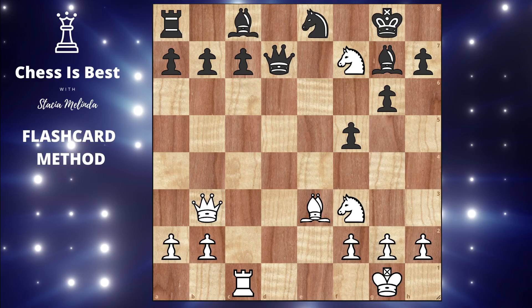Hi, this is Stacia and we're going to continue our journey in set one of my flash cards. We're going over the flash card method and this is flash card number six. This one is called 'Impulsiveness' because I had this exact position with the white pieces in a training game. I had a winning move but I impulsively played what I thought was a winning move because I saw it earlier in my calculation, and I did not double check before I made this move. That is the main lesson and the main reason why I have this flash card.